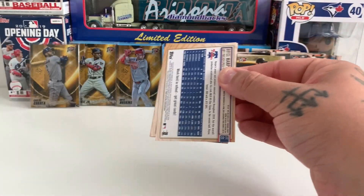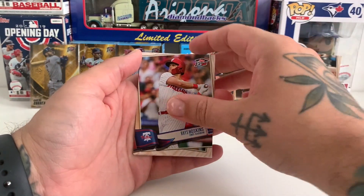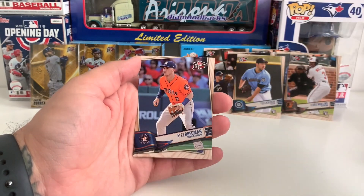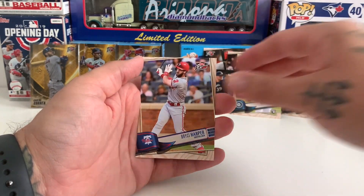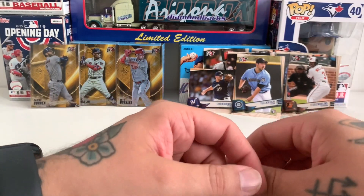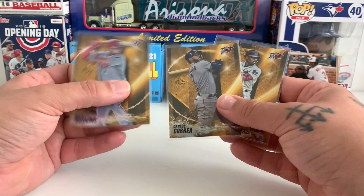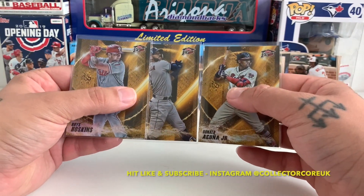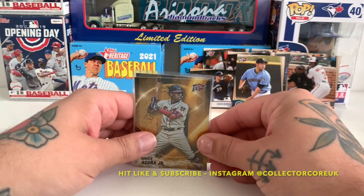There's a Bryce Harper on the back, Miguel Andújar, there's Rhys Hoskins, another Mookie, Alex Bregman, Michael Conforto, and Bryce Harper. No gold in that last one, but these are awesome - definitely happy with what we pulled: the Rhys Hoskins, Carlos Correa, and Ronald Acuña Jr. So yeah, excellent - thanks for watching guys and I'll see you in the next one!